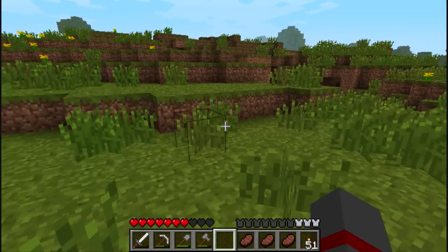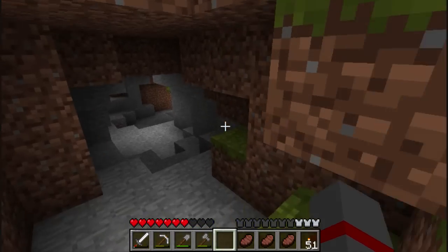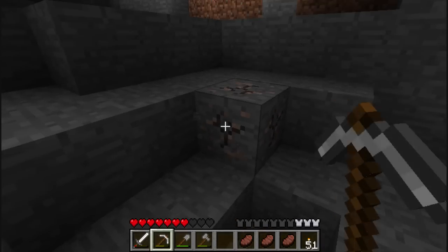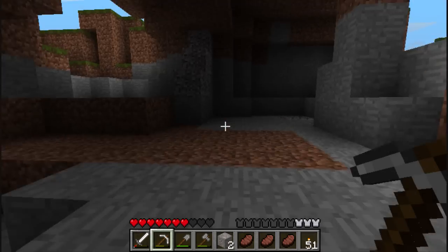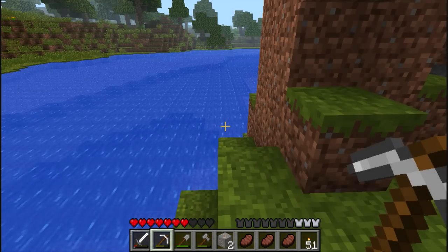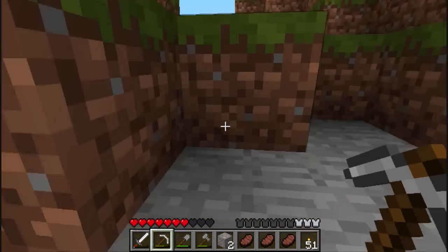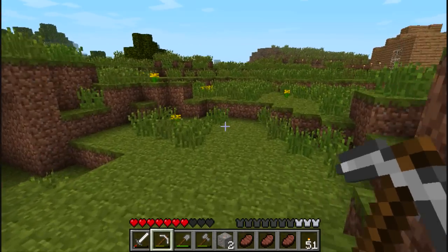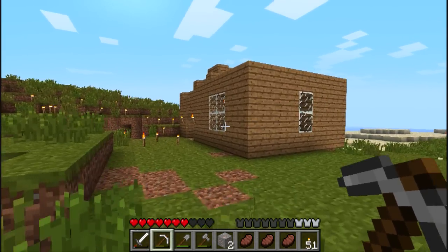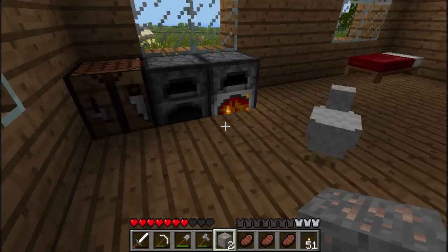Obsidian. Unfortunately we haven't found any yet, so we might have to make some. Some coal or iron I could grab. We're going to have to go back down in there and find some, which sucks. Maybe I should make a bucket — bring some water. It's water onto lava, right? I can't remember, and I don't want to get it wrong. But we'll try that.